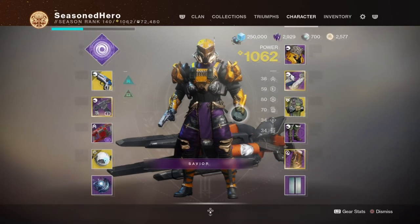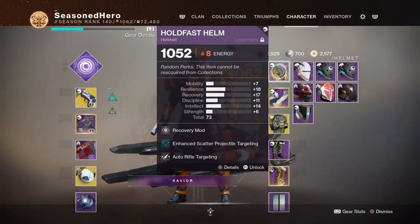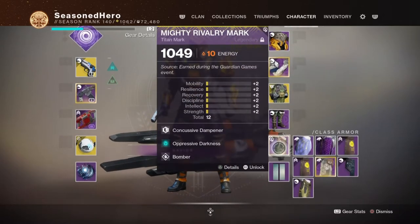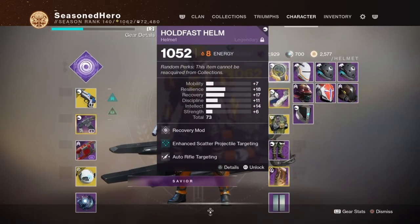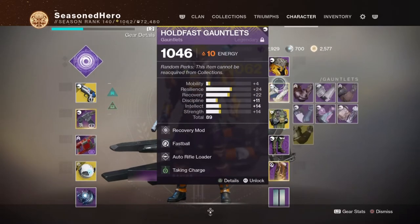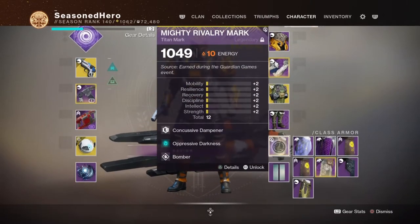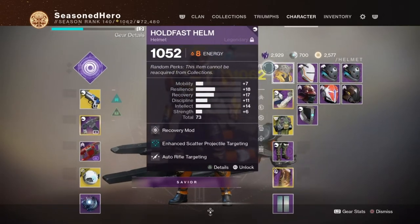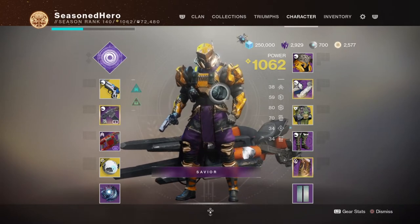For armor, you will need this season's and last season's armor pieces for the mixture of mods we are going for, and they will all need to be Solar affinity pieces for the Charge with Light mods and AR-enhancing mods. If you have the season pass, the armor provided is the best to work with as it comes with high stats and 6 free armor slots. For the exotic, we will be using the Armamentarium chest for double grenades, which sounds like a simple exotic but makes grenade builds like ours a lot more lethal in the right scenarios.